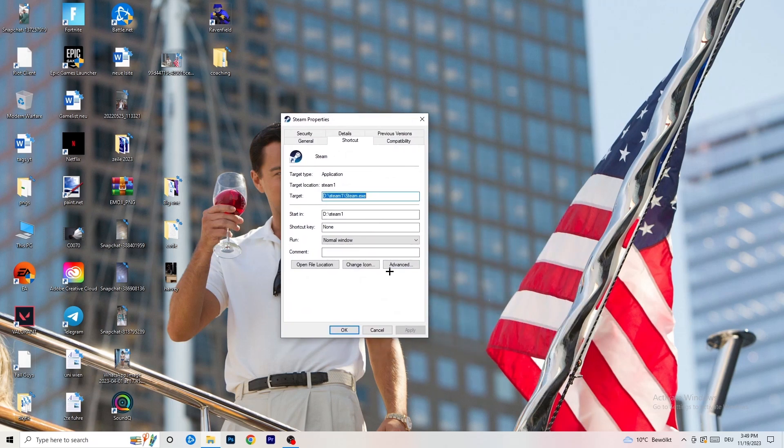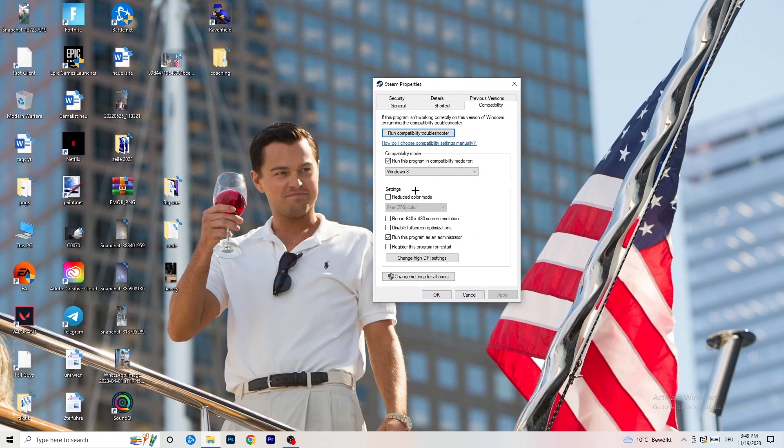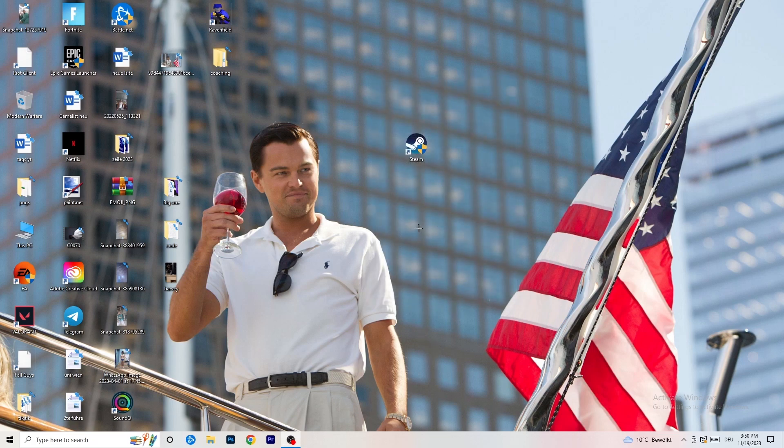Otherwise, go back, right-click the shortcut, go to Properties, and click on the Compatibility tab. Copy these settings: enable 'Run this program in compatibility mode for' and select Windows 8; disable 'Reduce color mode'; disable 'Run in 640x480'; disable 'Disable full screen optimizations'; enable 'Run this program as an administrator'; and disable 'Register this program for restart'. Then click Apply and OK.